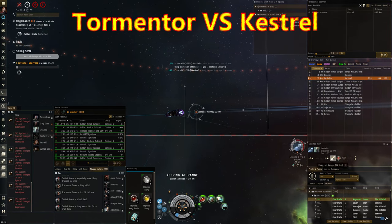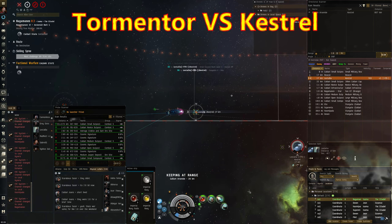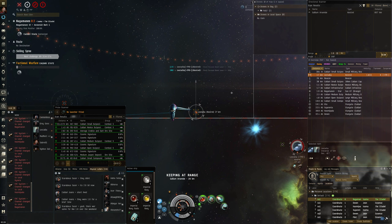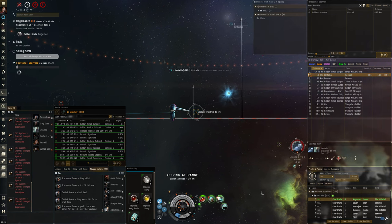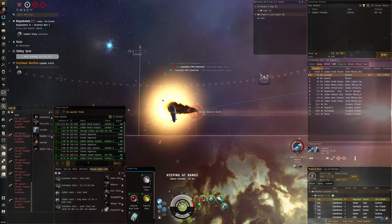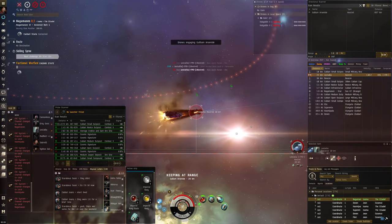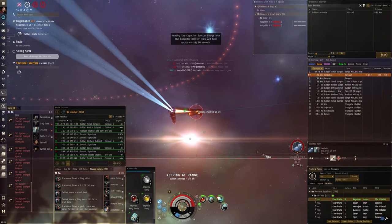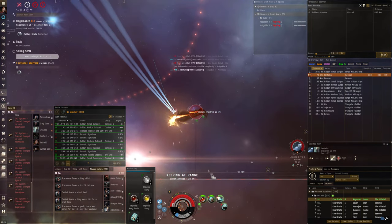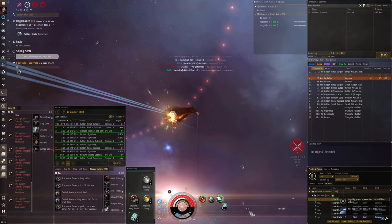Tormentor versus Kestrel — it's Lastalia who follows the channel, I've had a lot of fights with him so it should be a good one. He's in a rocket dual-web afterburner Kestrel. He plays it well — takes out my drones, then swaps ammo to Javelin so he can start applying damage to me. His Javelin is hitting me and hitting hard. I really don't have much tank — about 3k effective HP — so it's going to be close. Boom! Good fight my stallion.